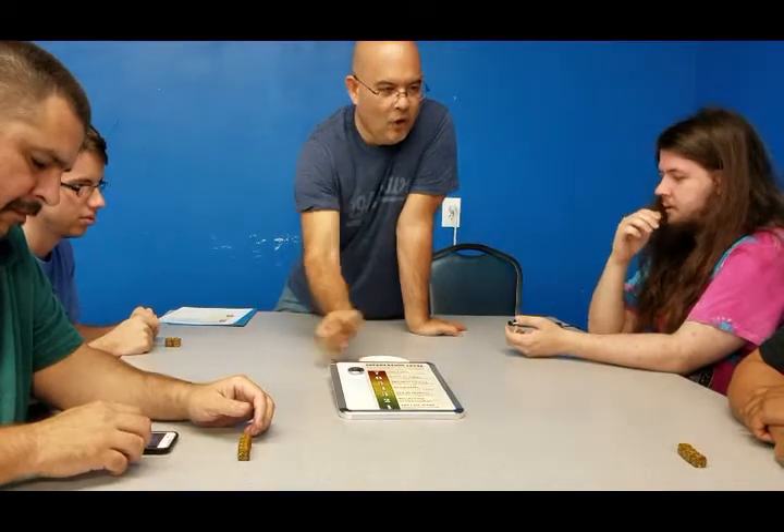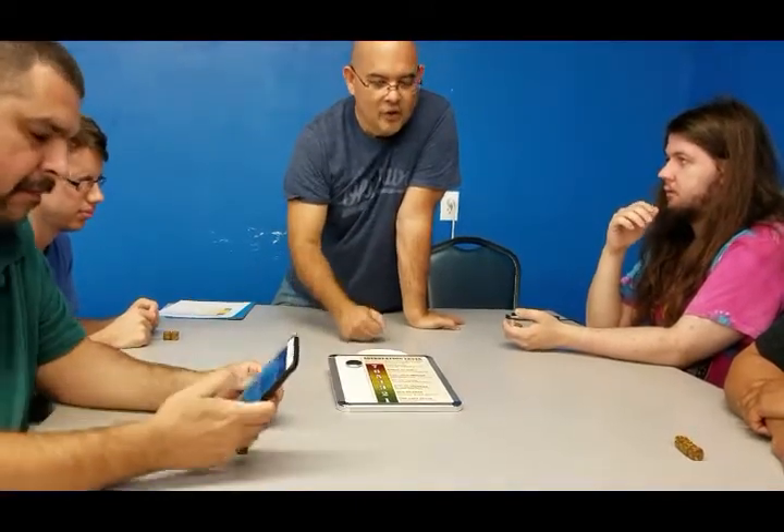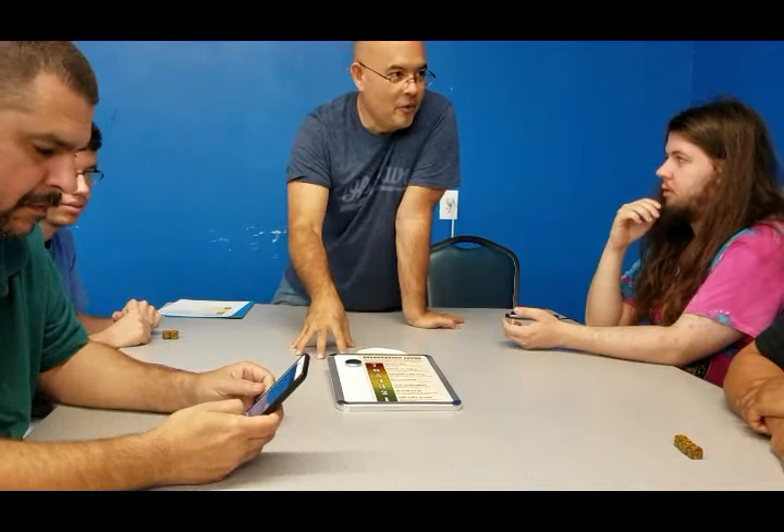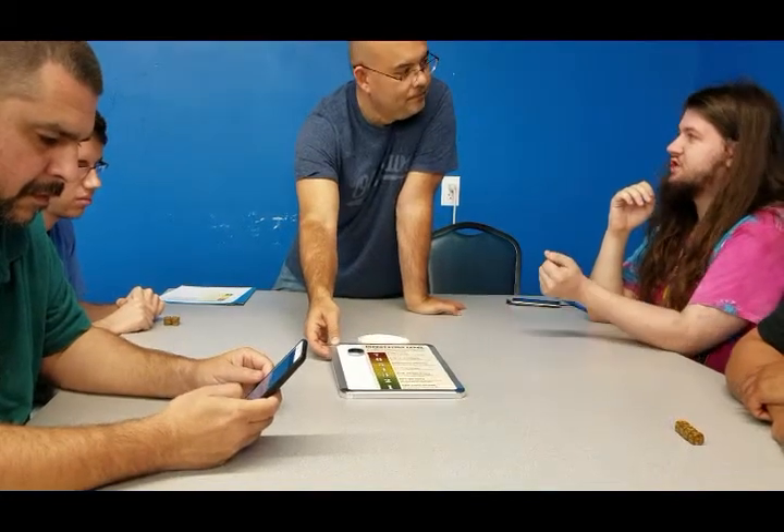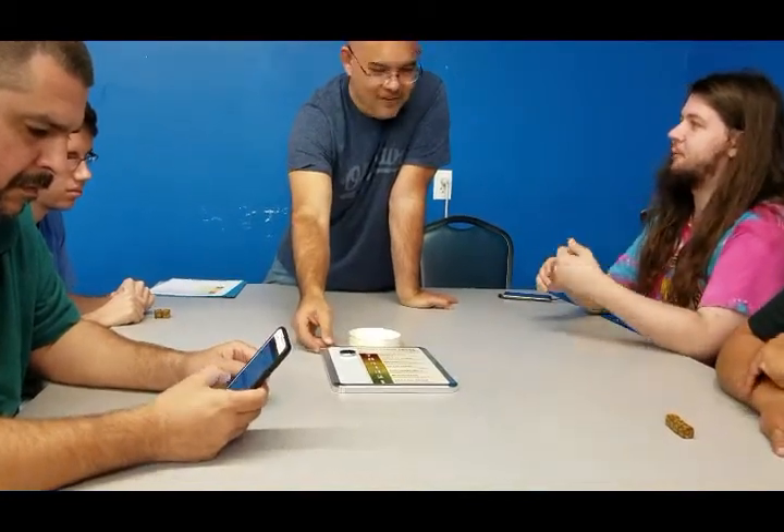Now if you happen to roll all eggs — even if you're rolling just one die — you also trigger a roach party and you take one roach from roach heaven, from the dead pile, if there is one. So the game gets a little more treacherous the closer we get to the end, and when we have fewer dice in hand.